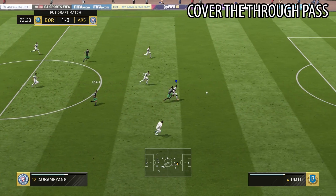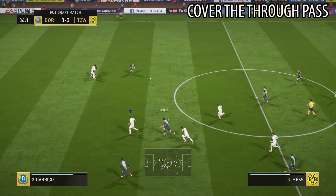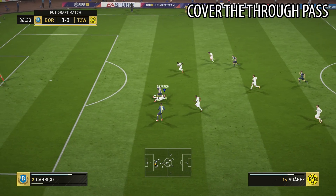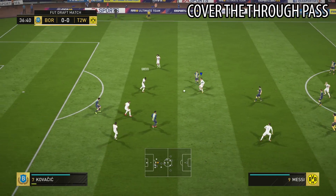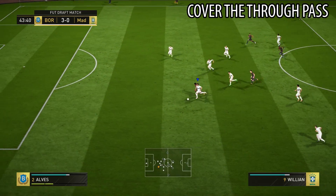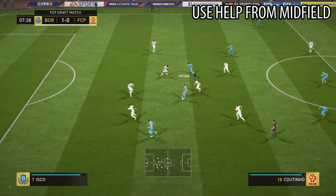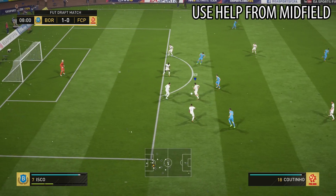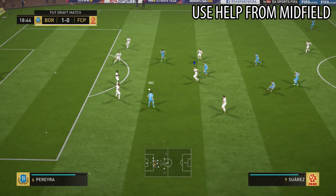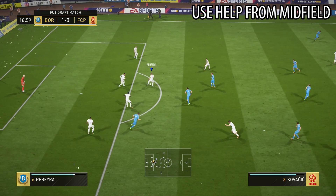Rule number 1: your first priority is always to cover the deep pass. You need to have a good vision on your opponent's attackers and track their movements. As soon as you see a threatening run, use your right stick to switch to the most appropriate defender to stop it. One of the most important yet simple tricks is to use help from your midfield instead of rushing with your center backs — but this can only be used when your opponent makes no threatening runs, since covering those is always the priority.